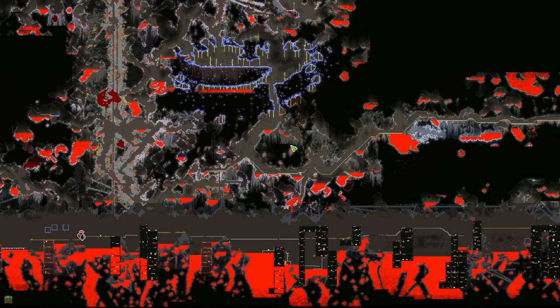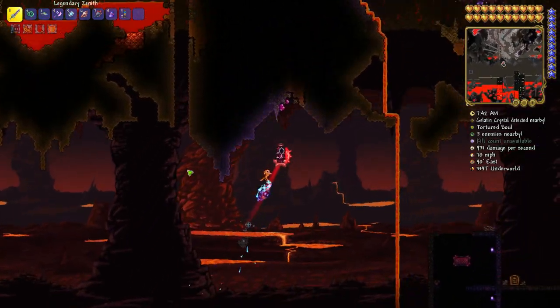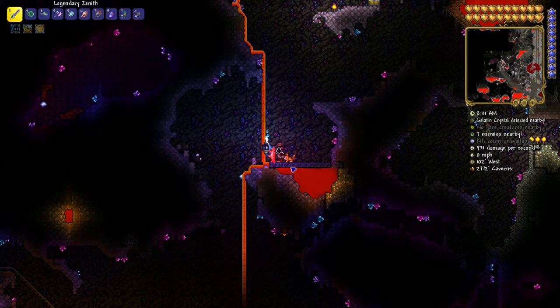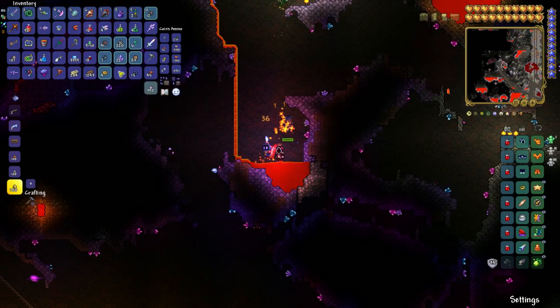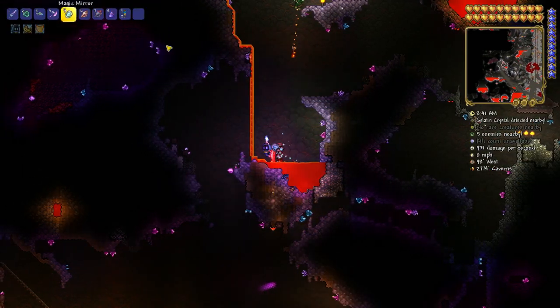Here I'm gonna explain a real life hack for how to get obsidian really easily. You can see this water — you break it here and the water falls into the lava, and it turns into obsidian. I'll break what I need — perfect. Now I have the obsidian I need.